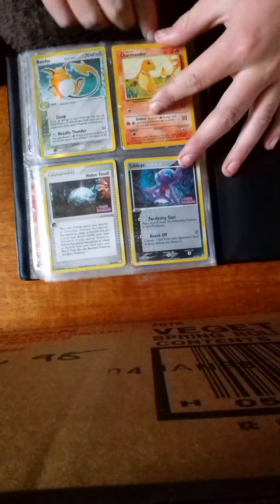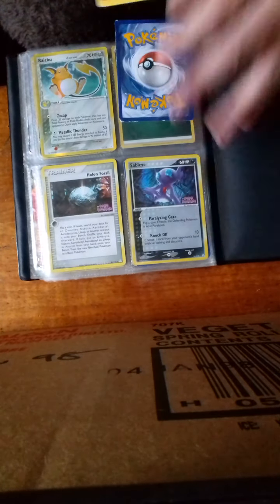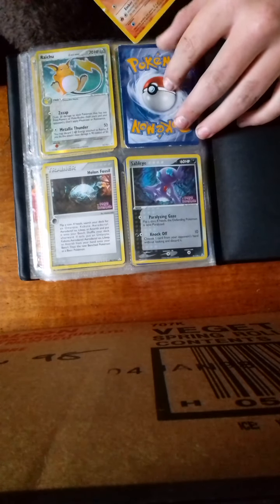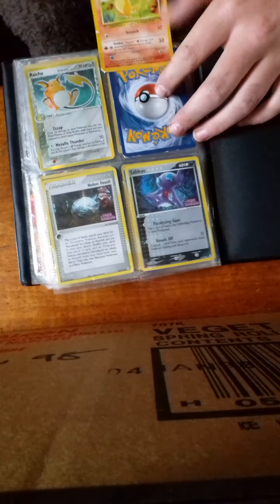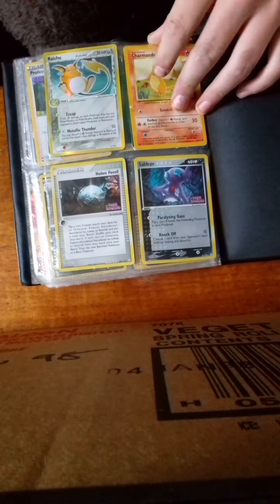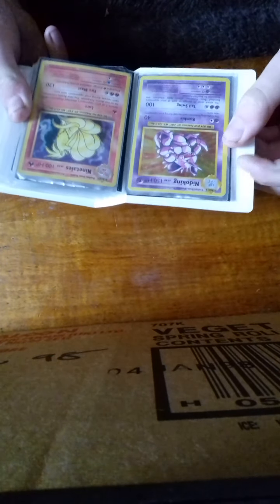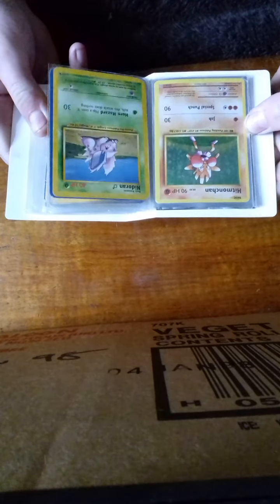And then we have this base set Charizard — no, Charmander — base set Charmander. I do have quite a lot of base set cards in this one. I will show you them right now. So this is some Evolution Crosslight base set. We have Nidoking, Ninetales, Hitmonchan.